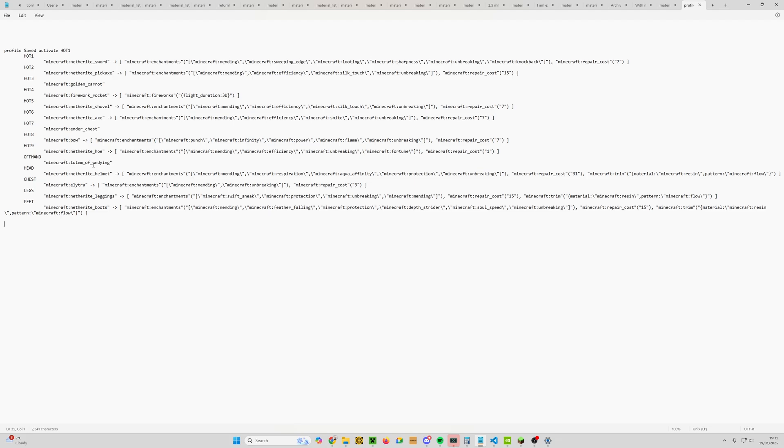You can see that's basically saved my profile in text form. We're going to keep it basic at the moment — we just need to give this a name. Where it says profile_saved, we want to change 'saved' and give it a name.